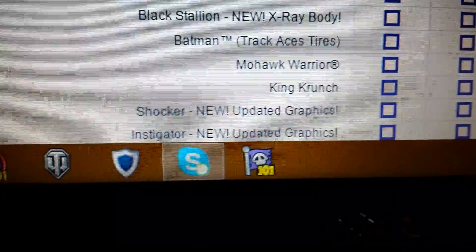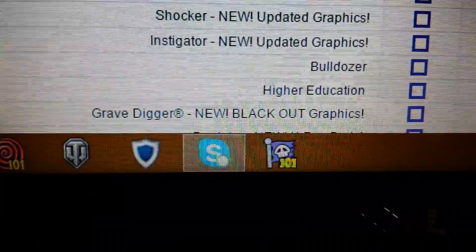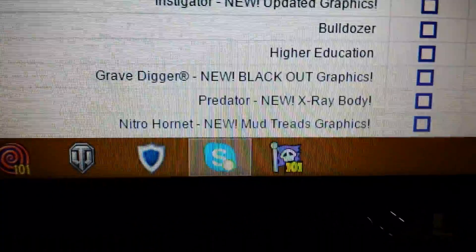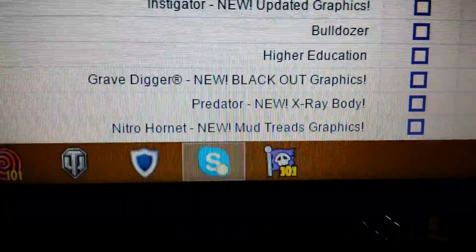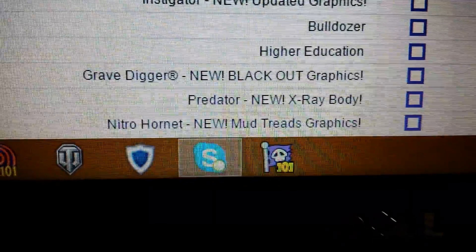Shocker with new graphics. Instigator with new graphics. Sorry if it's shaky, guys, I'm holding it. Bulldozer's coming back. Higher Education. Blackout Grape Digger — I'm interested in these Blackout trucks. They just better be all black with the logos, because that's what I'm thinking. Predator with the X-Ray body — interesting, that's something new.